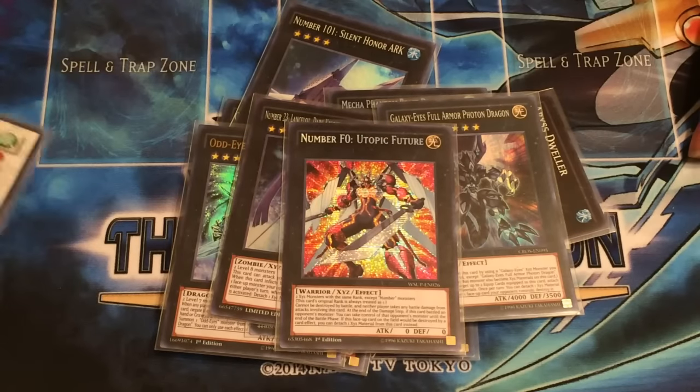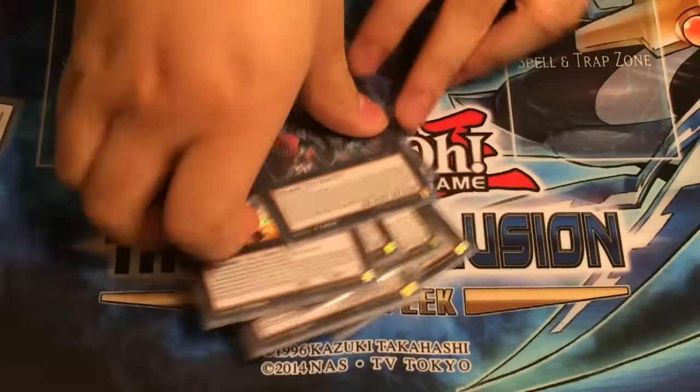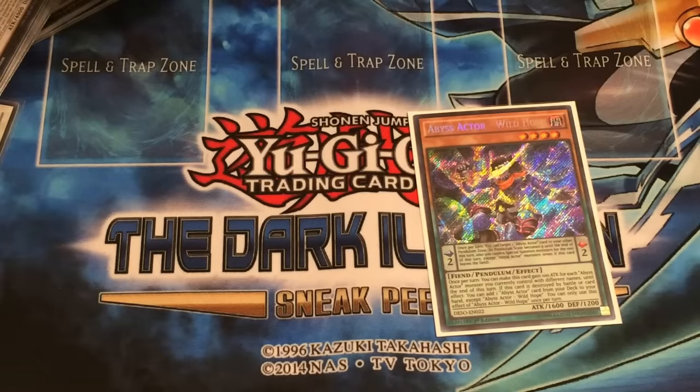Stardust is the best card in the extra deck. Alright Gordon, if you had to give MVP to one card, what would it be? — I already said it: Wild Hope. — Alright. It's OP, it does everything.